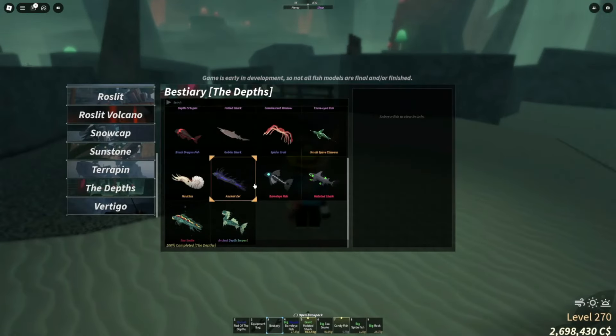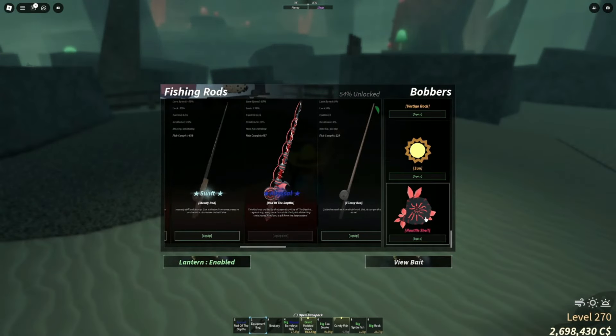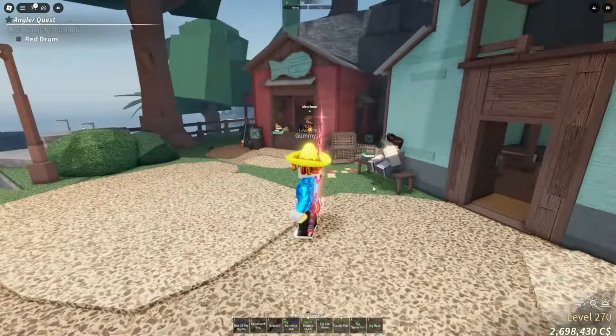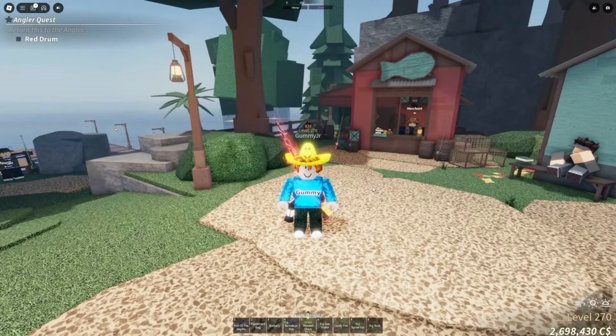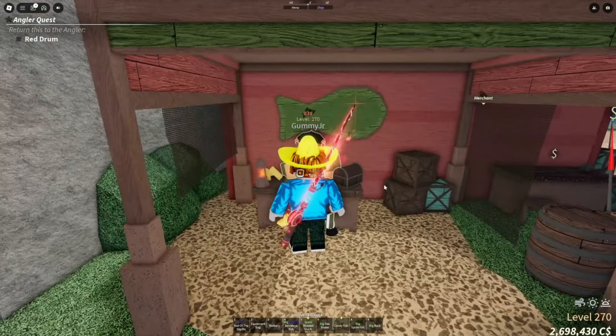Completed the bestiary — 100% completion gets you a bobber. Going to the bobbers section, you get this bobber shell for completing that bestiary. They also added progression bars to the mythicals and legendary fish: the sea snake is negative 40 progression, the mutated shark is negative 20%, and this other mythical is about negative 15 progression. They did make them a little bit more rare to get.